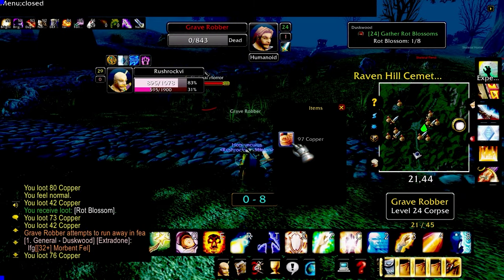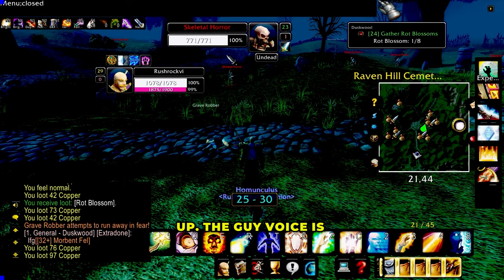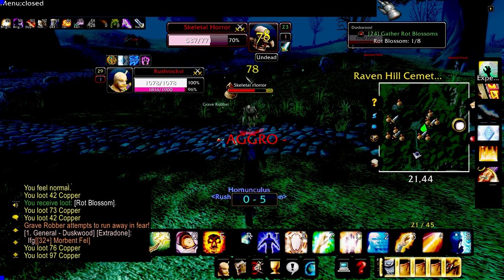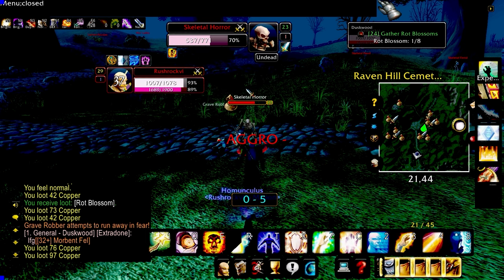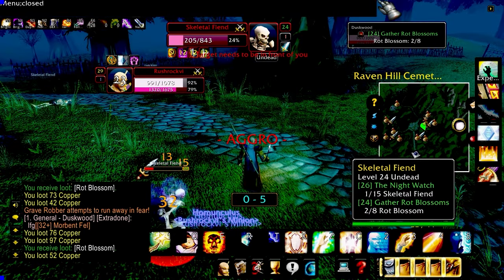It automatically ran over and picked that up. The guy's voice is telling me it's getting closer and closer — combat! That was the skeleton running at me. It'll also tell me if I'm facing the wrong way — like, it will say 'direction' — so I always want to make sure I'm facing my target.